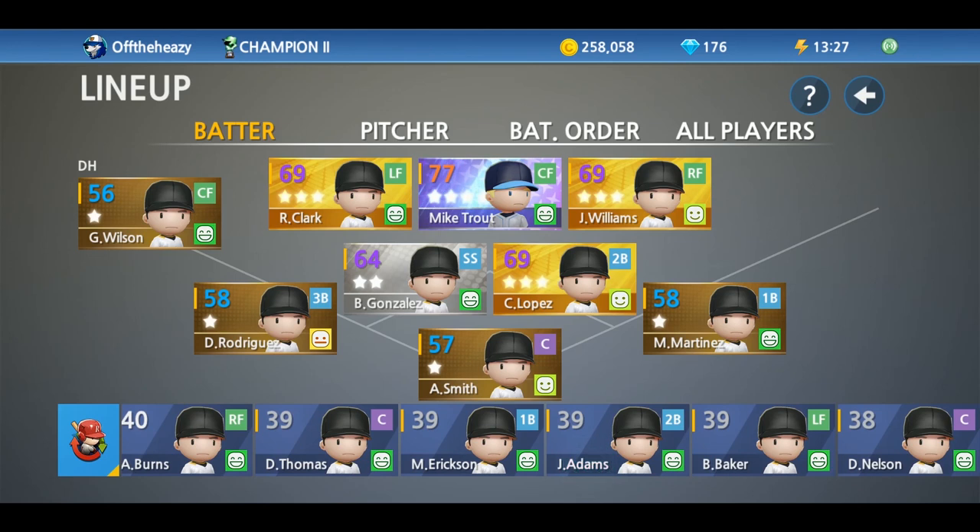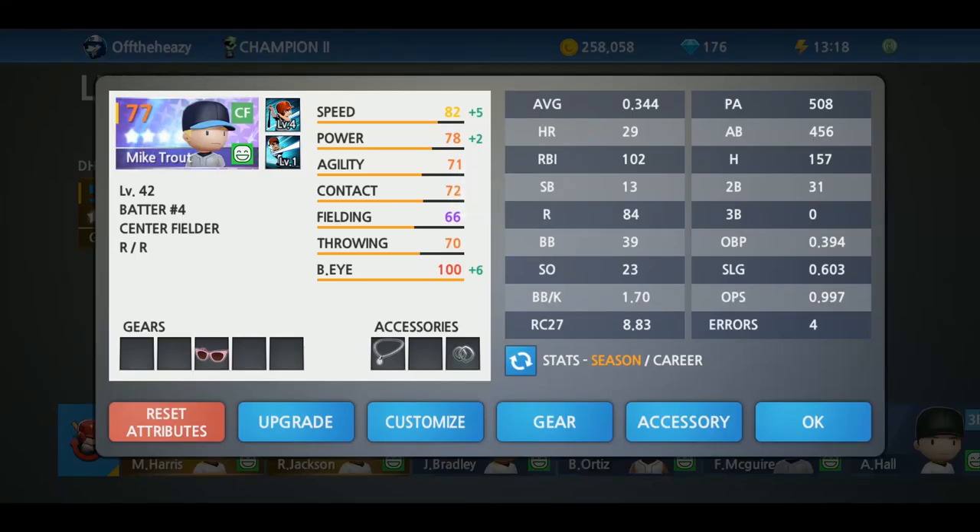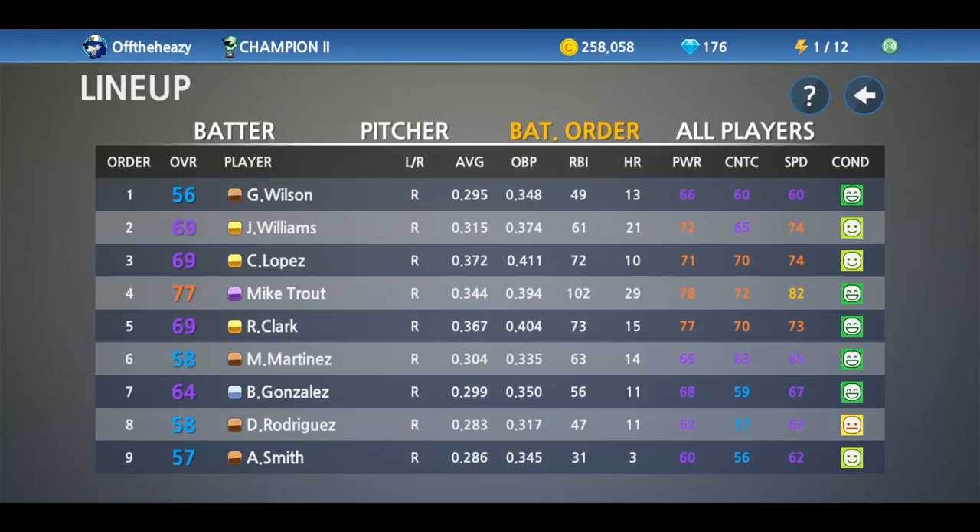Next, let's go into the lineup tab. You'll be able to manage the condition of all your players here. You'll see green smiley faces, yellow neutral faces, and red sad faces. On this screen you can also see the stats for all your players — their career or just the season stats. Here you can also set the batting lineup for your team.